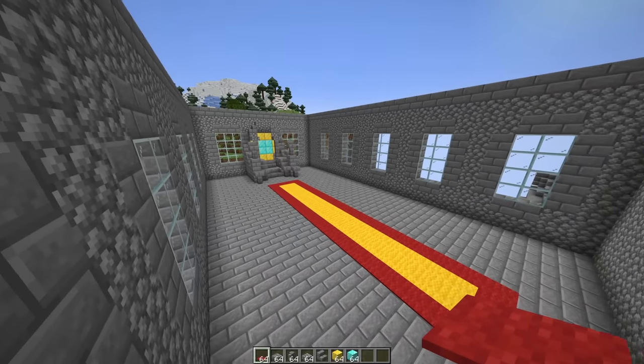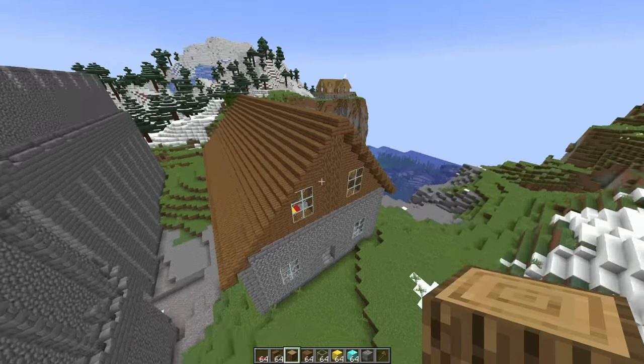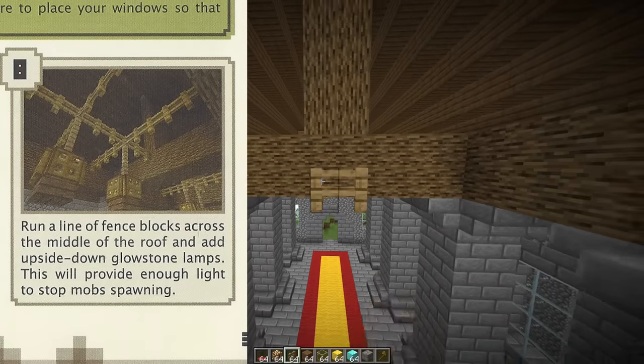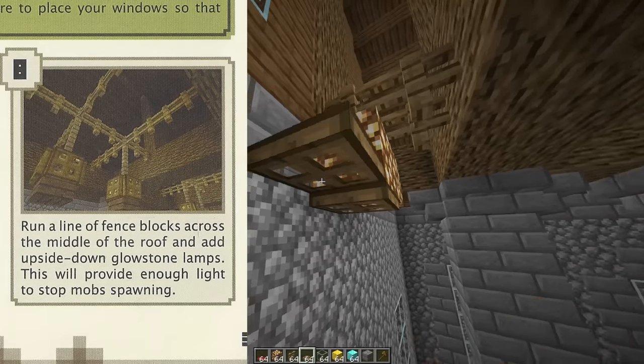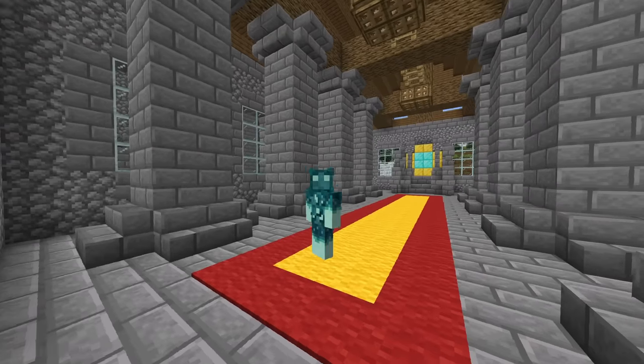We're actually making pretty good progress on this build. Looks like we have to add some pillars in. There's the roof — we finished the roof. It says to add some fence blocks in the middle and some glowstone, and that's it. Now that this build is complete, I thought I'd share a couple of things that I really liked about it.